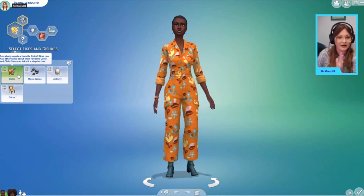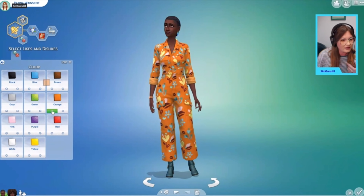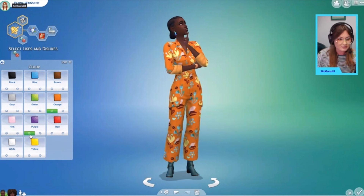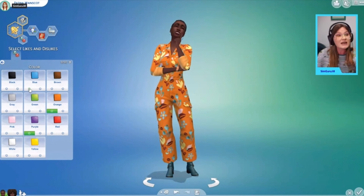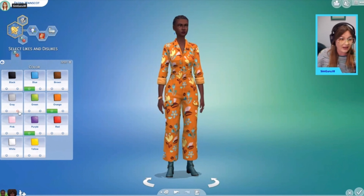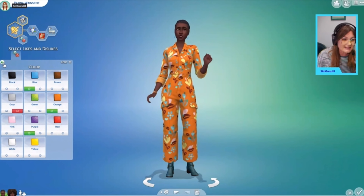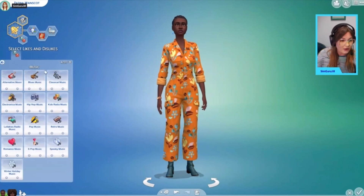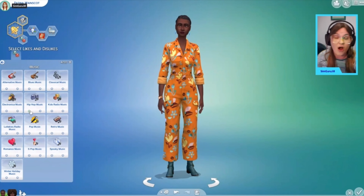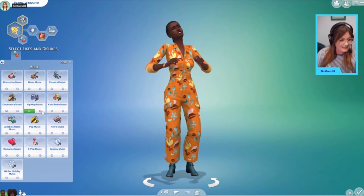This was revealed during the live stream for the new Dream Home Decorator game pack — that's actually how they started out the live stream. While many simmers thought one trade slot in CAS didn't make sense for likes and dislikes, it ended up working out with one slot but drop-down menus to select not only one but multiple likes and dislikes. In fact, you can select up to 20 different likes and dislikes, which honestly really took me by surprise.